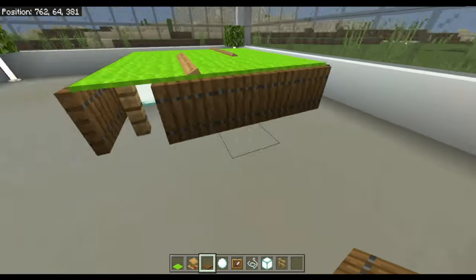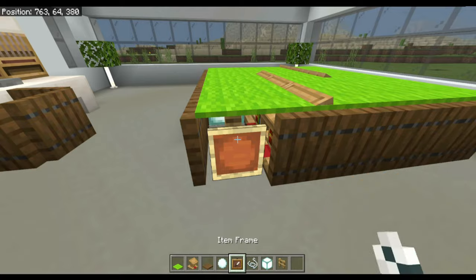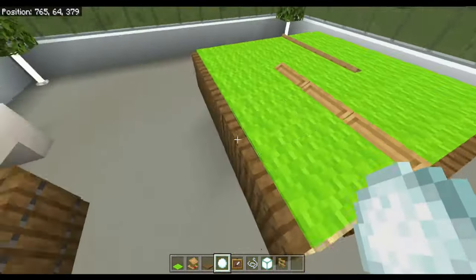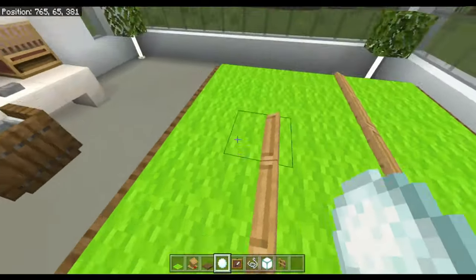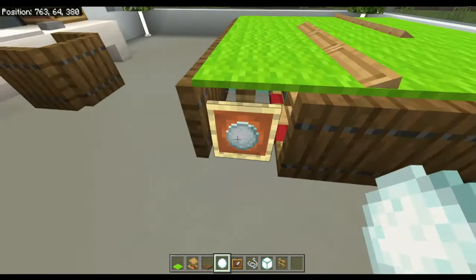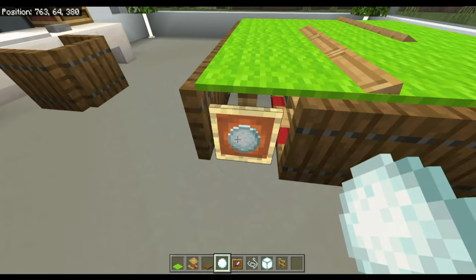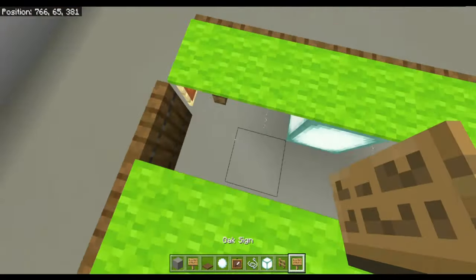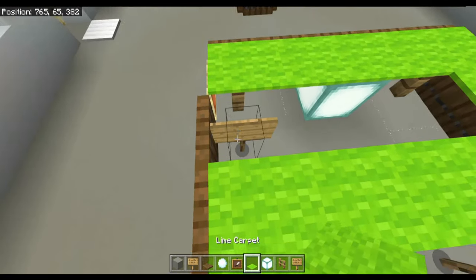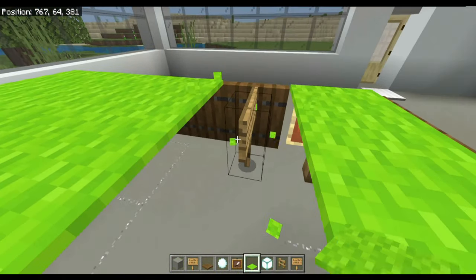Now get an item frame, put it just there, and put a snowball inside. There you go — that's your pool table done. The tops of the lecterns where the carpet goes through act as the cues, and the snowball in the item frame is the white ball used to push the other balls around.